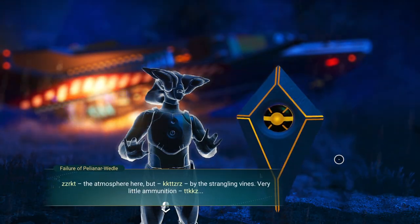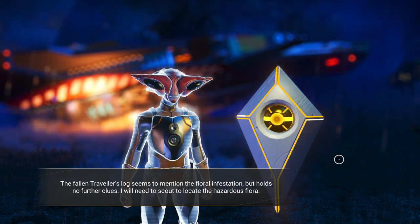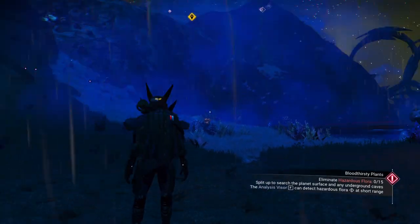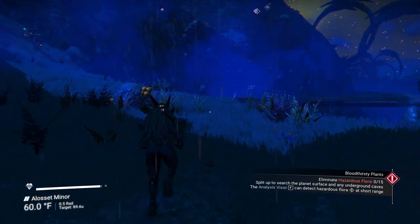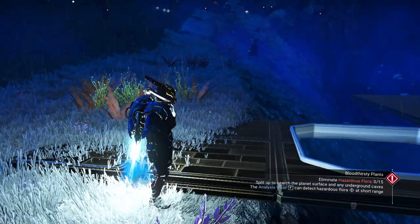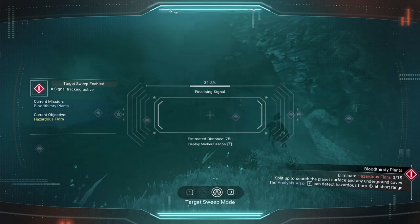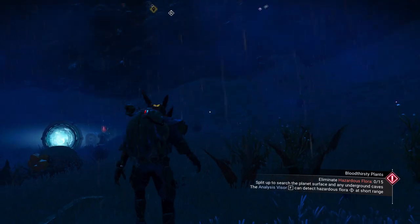The fallen traveler's log seems to mention the floral infestation but holds no further clues — I will need to scout to locate the hazardous flora. So now we can start our mission. If we had taken something out in the meantime, it would not have counted towards our mission. It looks like somebody has set up a base here — very interesting. You can use that base computer if you wish. It tells us there's something in this general area, but I'm going to show you a little trick too.